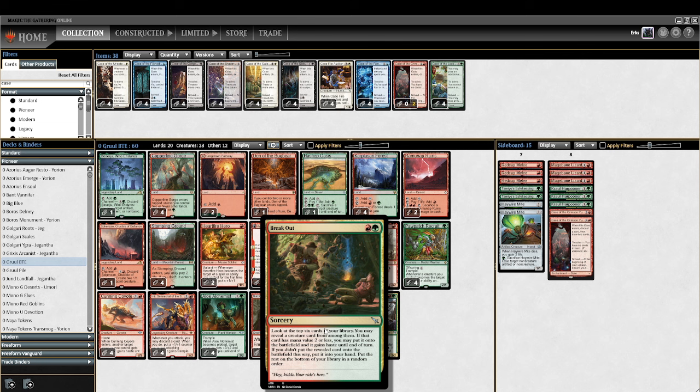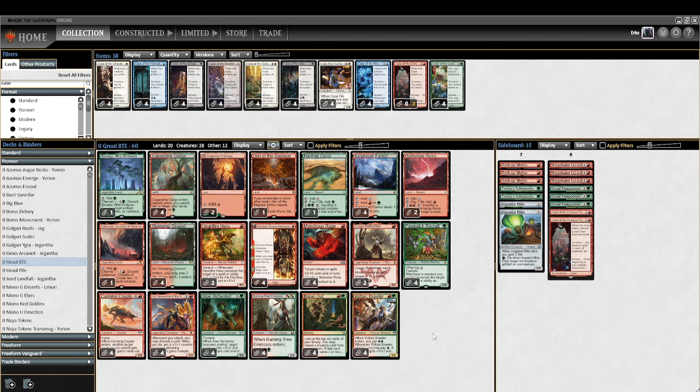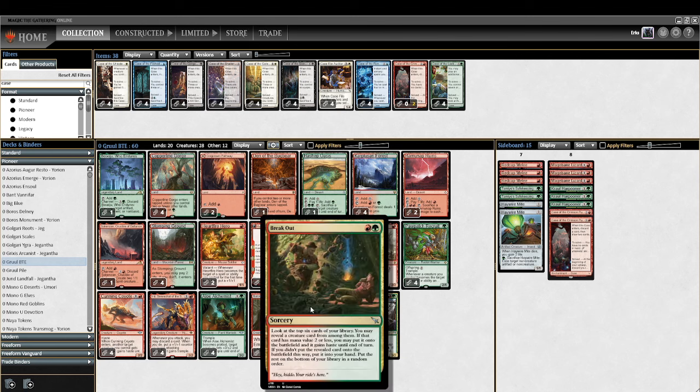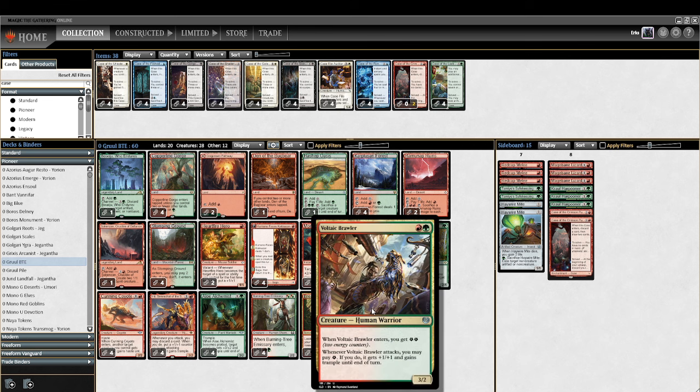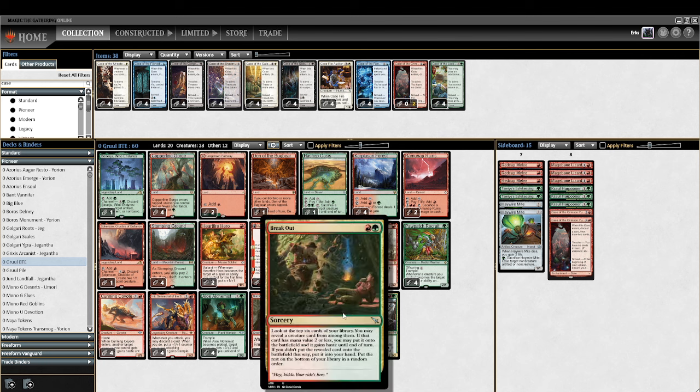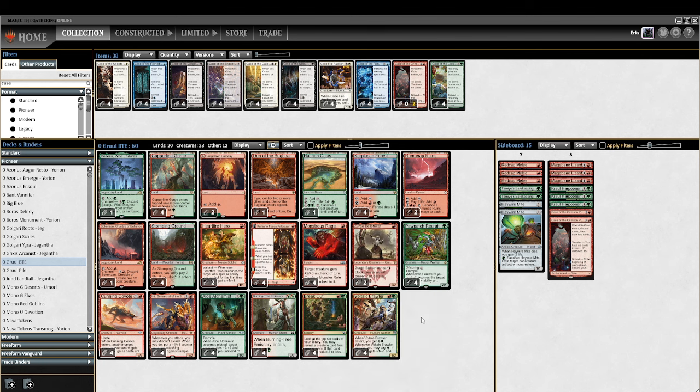Breakout is two mana — look at six, put a creature with CMC two or less into play, and it gets haste. The main reason I think this card is so strong is because anyone who's played a Burning Tree Emissary deck knows the more of these you have in your opening hand, the higher your win percentage goes. Breakout also lets you combine it with creatures that don't have haste, like Voltaic Brawler — a 3/2 that gets two energy and can get trample by eating energy when it attacks. With Breakout on turn two, it's just a four-power creature attacking on turn two.